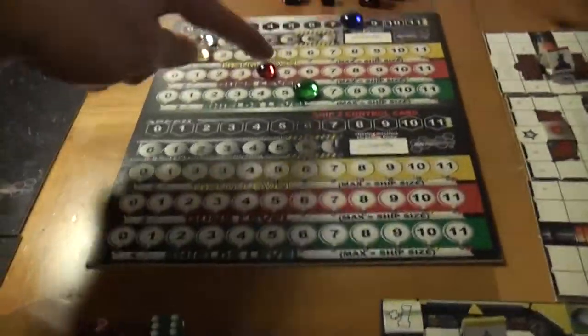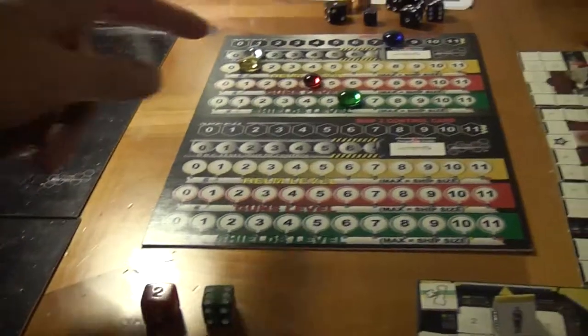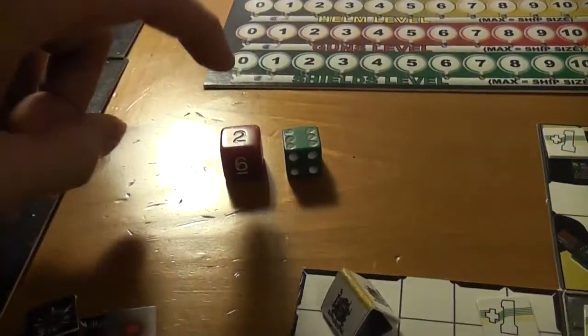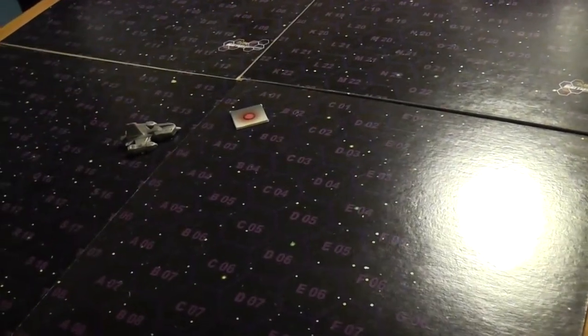Here's our current energy level. Shields are at 6, guns are at 4, helm is at 1 — 1 out of control — speed's at 8. Turn to phase 6, so now let's move the ship and we'll go on from there.